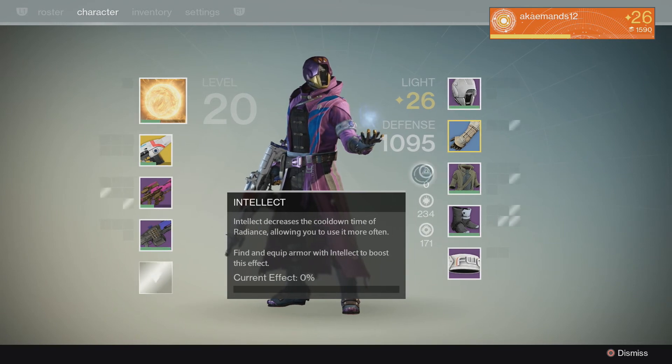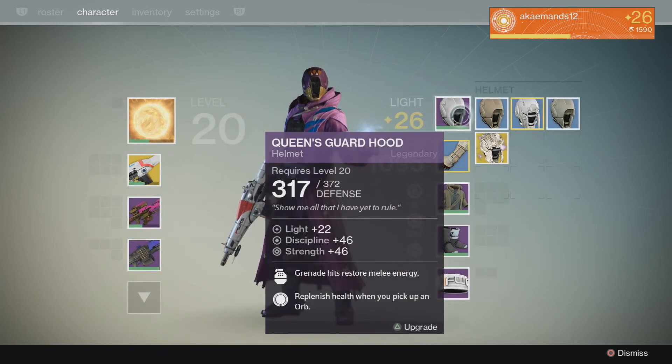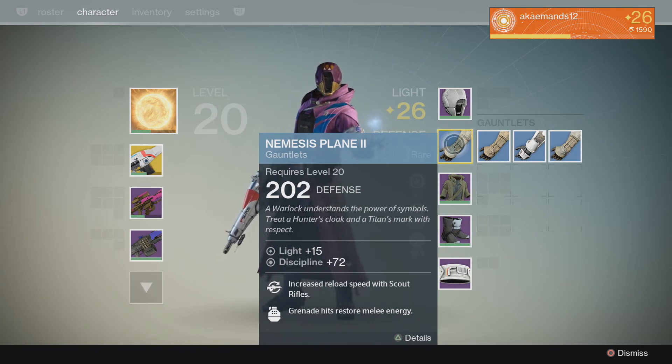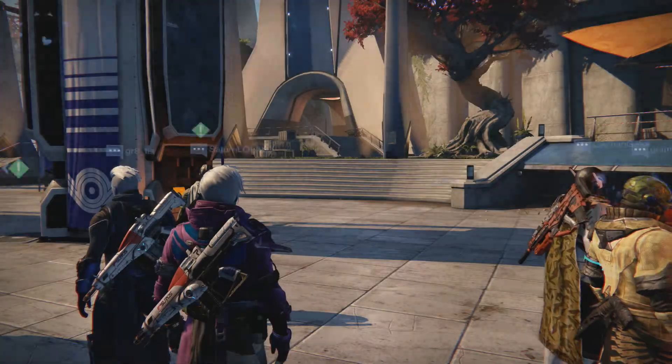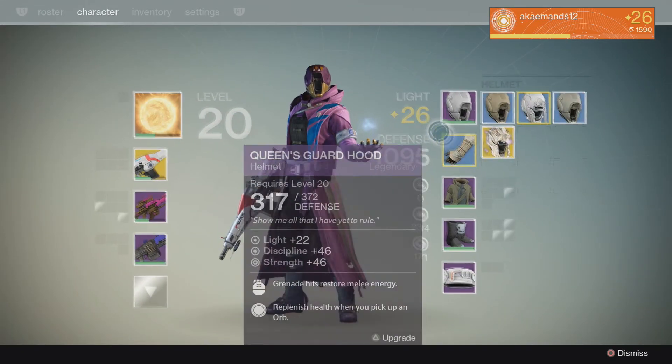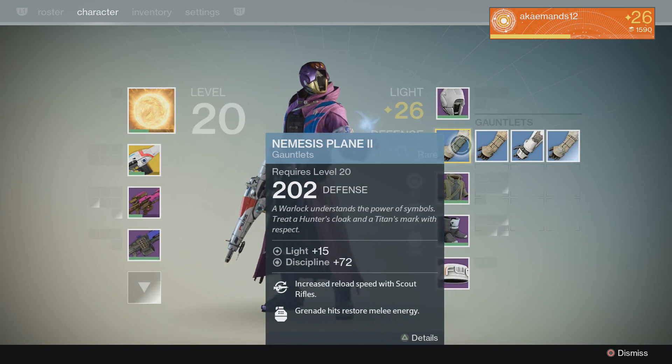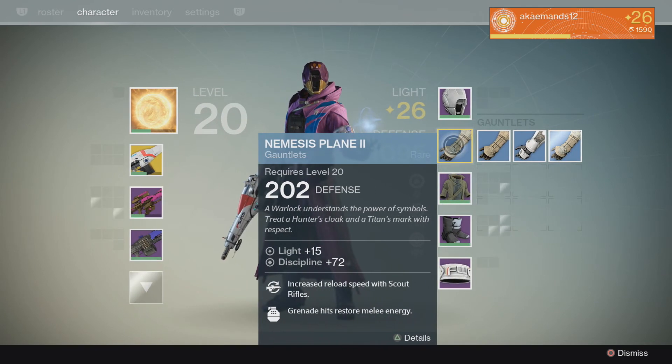I also bought this because I need Intellect — if you noticed on my character I have zero Intellect right now. That's because I focused a lot on other attributes and didn't really focus on it at all. That's why I joined Future War Cult, to be able to focus on that. Later on in the day I actually did get a legendary gauntlet, so I've managed to max out everything legendary and exotic.